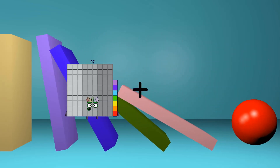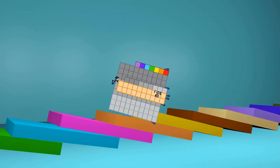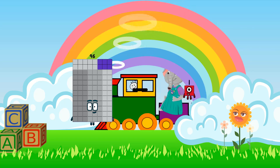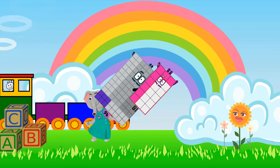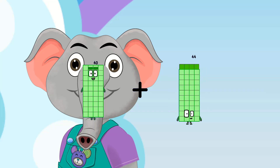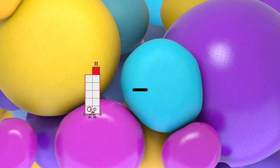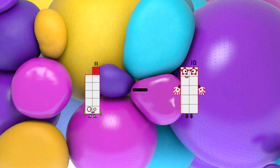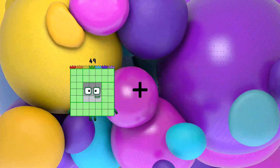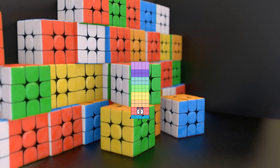97 plus 29 equals 126. 96 minus 18 equals 78. 40 plus 35 equals 75. 11 minus 10 equals 1. 49 plus 26 equals 75.